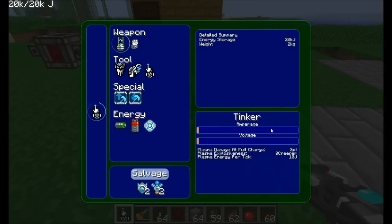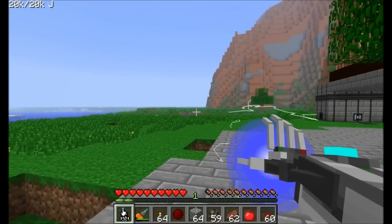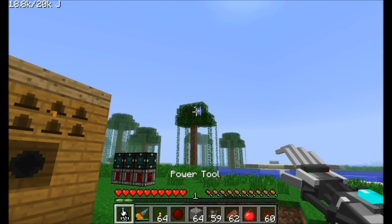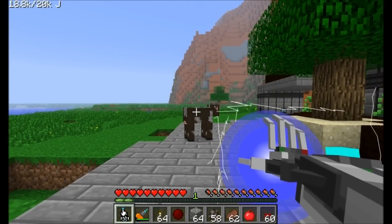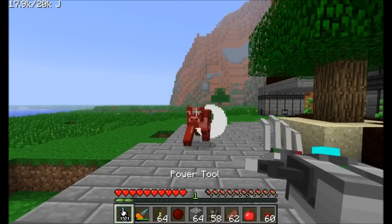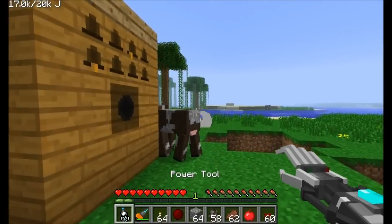I'll leave the plasma cannon at default settings and close out of the table. When I right-click on the tool — check this out — I can shoot the plasma cannon wherever I want. By default it does just a bit of damage, and you can shoot it before it fully charges up. You can also charge it all the way and that does even more damage when it hits.